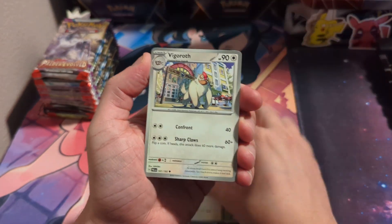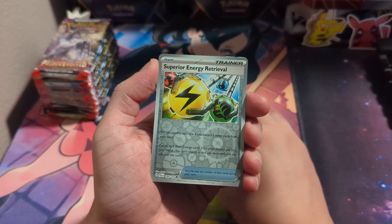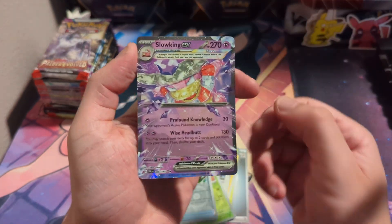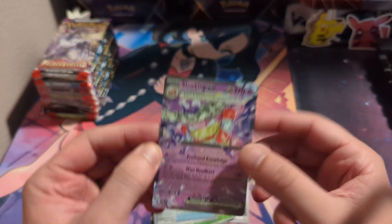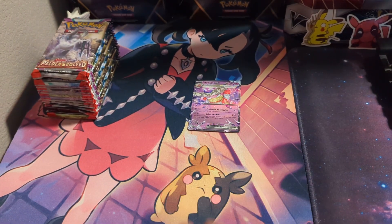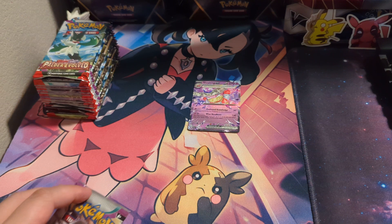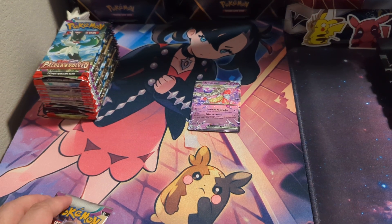What do we got? Nimble, Shinx, Slakoth, Vigoroth — into nothing there. And a Slowking EX. Nice, we pulled a full art from the other side. That is my first double-up of Paldea Evolved — the Slowking EX, which I'm actually going to get a sleeve for. I actually like this card.